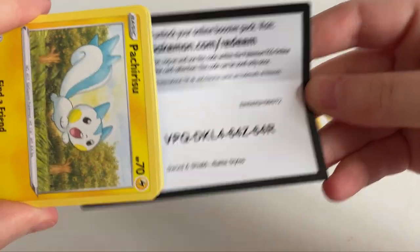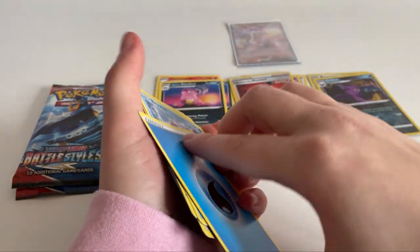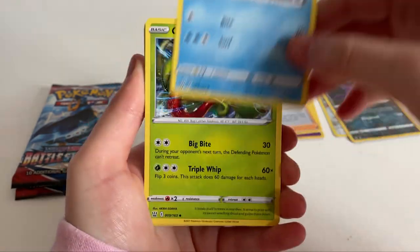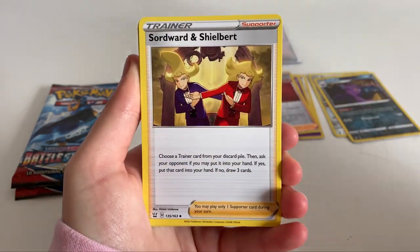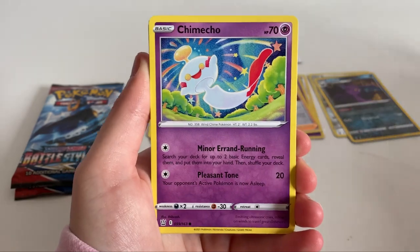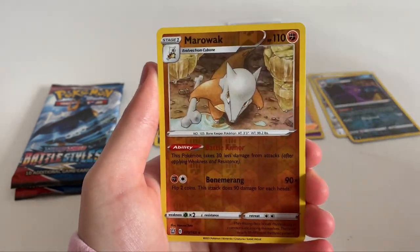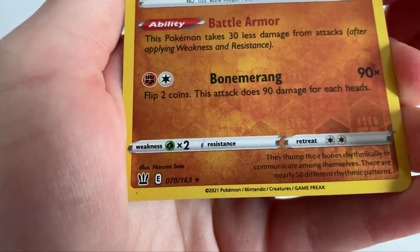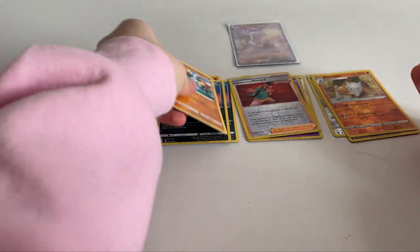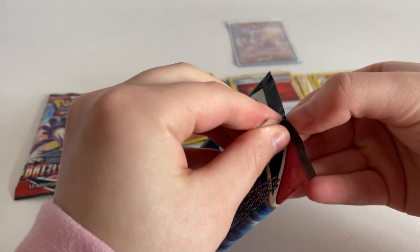I bet I'm gonna get nothing - I have the worst luck in the whole world. Two packs left and still basically trash. I almost hit my camera over again. We got an energy, a fish-looking thing, fly-eater-looking thing. We got Squirtle, Cinccino, Ponyta, Horsea, Mankey. Another rare - that's more points - Marowak, and nothing at the end. Come on!